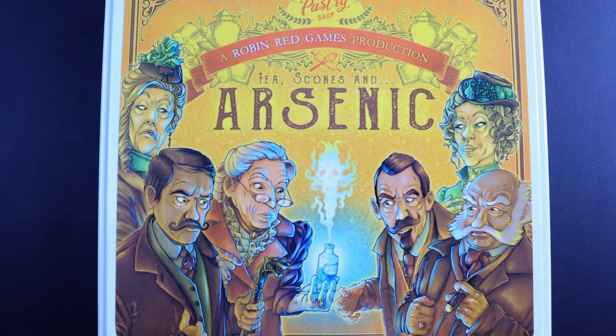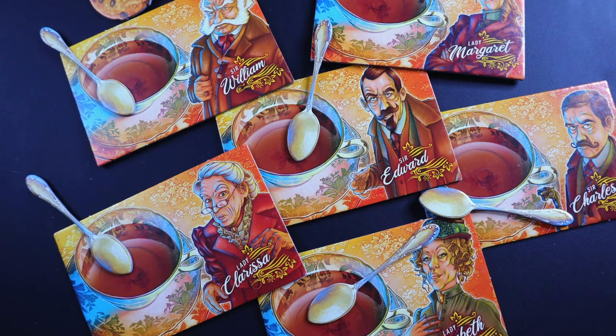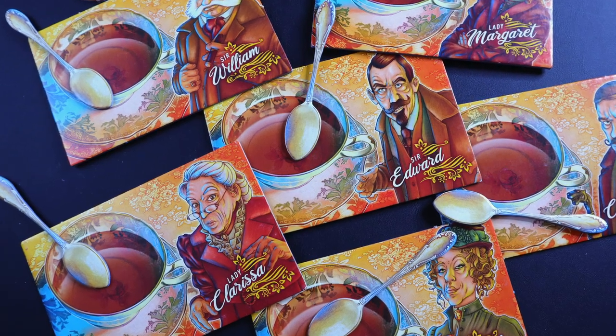If you survive the honor round, after those rounds are done you can say you are finished and force other players to do two more honor rounds again. The game ends when either everyone is dead or they're done eating. The winner is the person who collected the most scones without dying. When you do die, you flip your board over to the rest-in-peace side, and your tea turns blue from the arsenic you ingested.